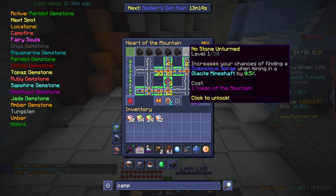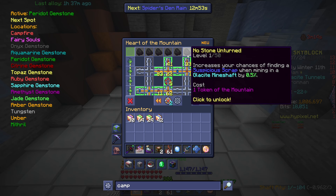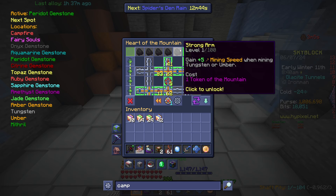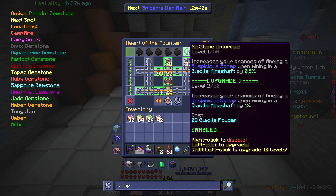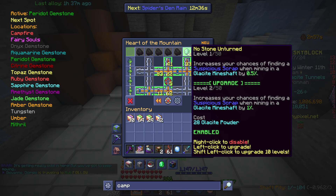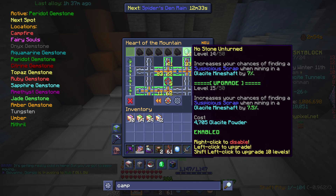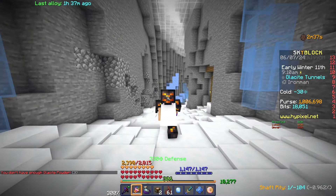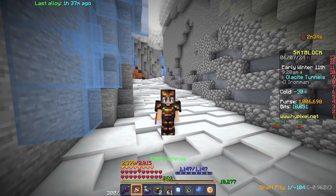Now I can increase my chance of finding suspicious scrap. I'll go for that one. Also, every time you enter a mine shaft you receive a random buff, and there's minor speed on tungsten and umber — I want to test out the random buffs so I'll go for that one. I'm going to upgrade this as much as possible because I've got a lot of glycite powder right now. Increased my chance of finding it by an extra 16.5% — GG Hot M8!